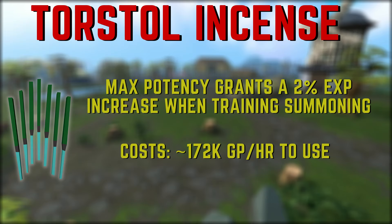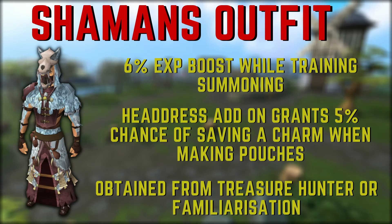Next we're going to be looking at the Shaman's Outfit, which is an experience boosting set acquired via Treasure Hunter. With the full set you'll receive a 6% XP boost while training summoning, which is very, very good. And if you get the add-on to the Shaman's Headdress, it will also grant you a 5% chance of saving a charm, which is absolutely amazing as well. This is really worth using if you have it.